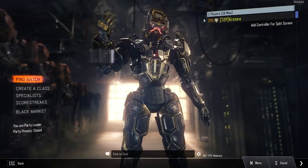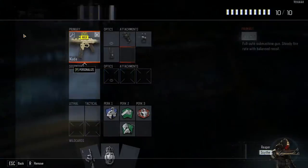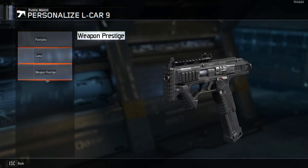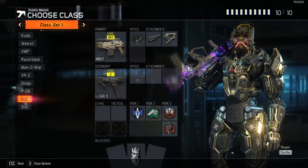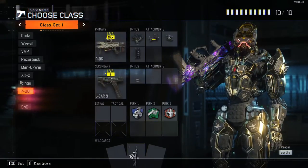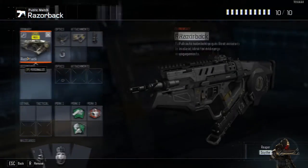Multiplayer, public match, create a class. Look at the CUDA — no camo. We did the PO-06, right? No camo. No weapon prestige. Here's another one — no camo, no weapon prestige. I just did all this. So look, every single class I go to has the camo wiped.